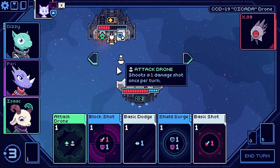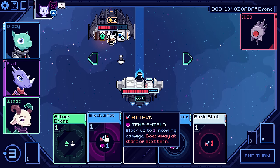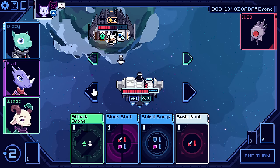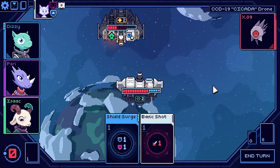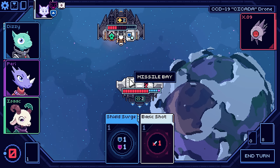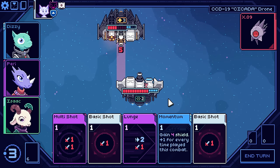I can throw up another attack drone. I have no evades. If I go dodge, I can move one to the left and then take a block shot and put up an attack drone. So maybe that's what I should do here — block shot, attack. Oh wait, what just happened there? Attack drone. Oh, I launched it out of the missile bay and hit the existing one! That's another thing we're going to have to think of.